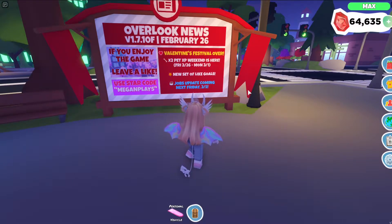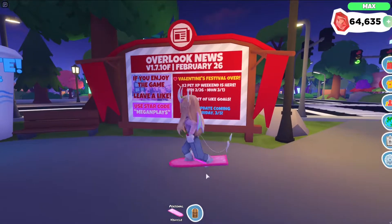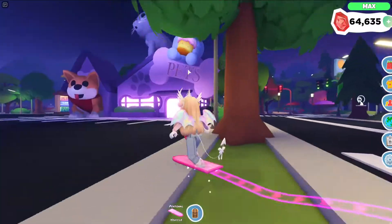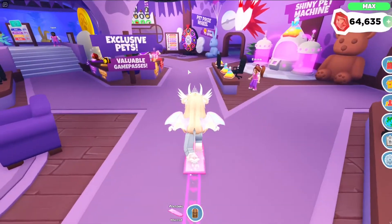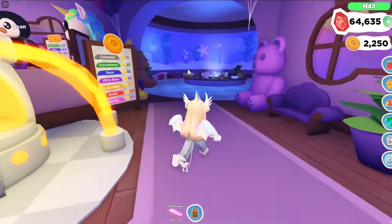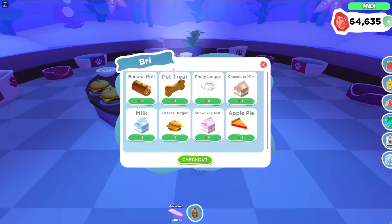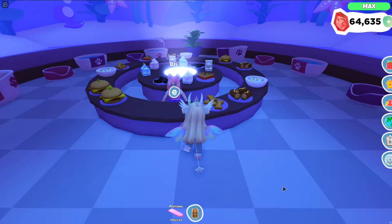The first place you can buy food and drink for your pets is at the pet shop itself. You go to the right and it'll be this nice purple building. You just go inside, come through past all the stuff, and you can talk to Brie by clicking her. You can buy all the treats and drinks that you want.